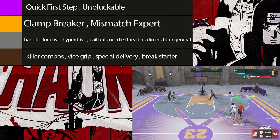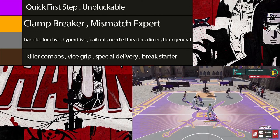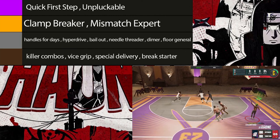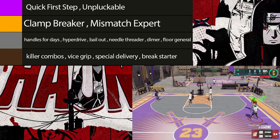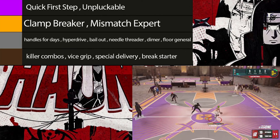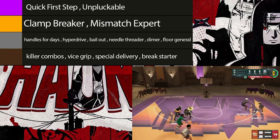For Hall of Fame we've got quick first step and unpluckable — both should be self-explanatory. There are lockdown badges that can drop your playmaking badges at the perimeter, so if you have silver or gold unpluckable it can be dropped and they can rip you very easily. Hall of Fame for unpluckable is very nice; gold is still a really good value. Quick first step should be as high as you can get it because it's really what got those 6'9" point guards moving like they're 6'1" — that badge is really overpowered this year.